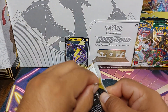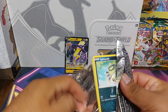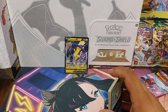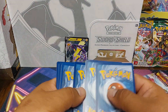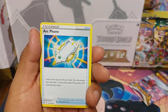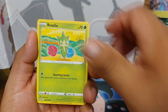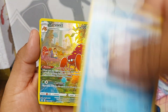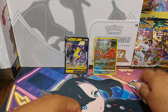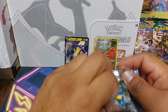Now let's get into these Lost Origin packs and see if we can get something from the trainer gallery. Arcanine, Meditite, Misfortune Sisters, Peonia, Litwick, Roselia, Rockruff, Seel, Parasect, and a Hollow Pyroar. So that's one hit — I don't have that card yet, so that's good.